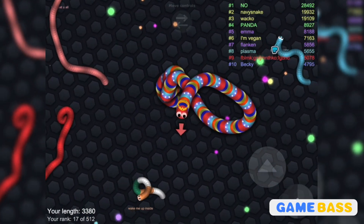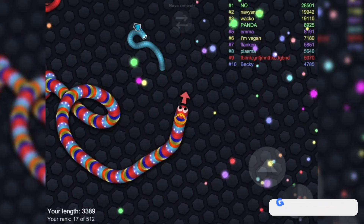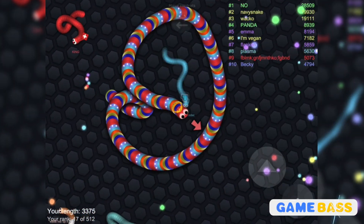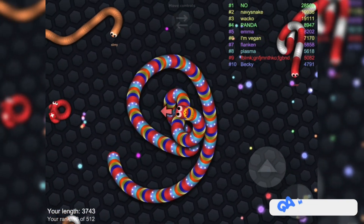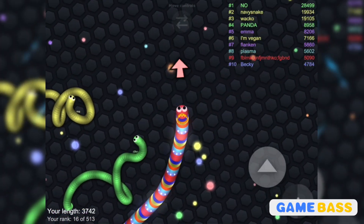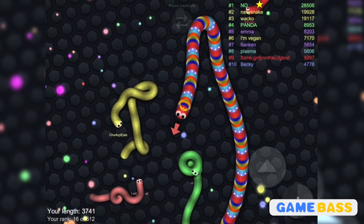Our score right now is 3000 — we're doing pretty decent. We got to get some bigger guys to go after. Oh, let's go after this PewDiePie! Almost died. I love PewDiePie, but I'm sorry man — I had to get you. I got to get big, I got to win. Well, you can't really win — you just dominate, you conquer the map.